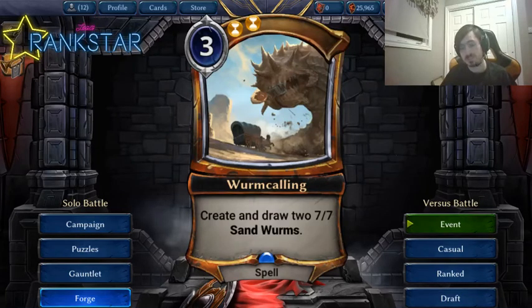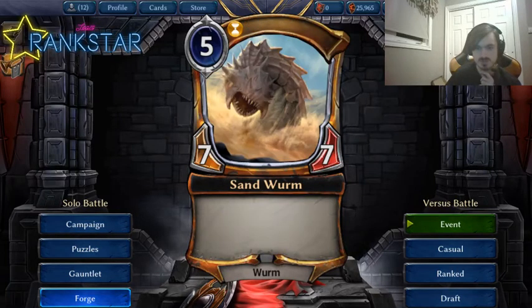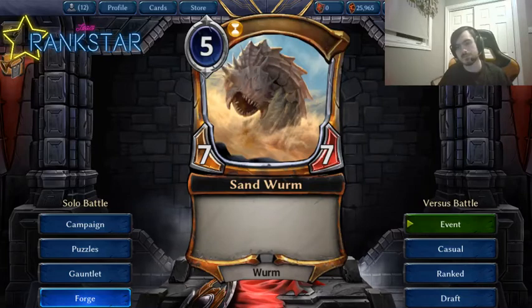Worm Calling is a 3-mana double-time spell. We don't have a lot of time spells that are good. It creates and draws two 7/7 sandworms. This card is doing something powerful — making overstated bodies. The sandworm is a 5-mana card with a buff stat line. It's also relevant for something like Moment, since it's actually a spell it's creating, and it also works with something like Crown of Possibilities.